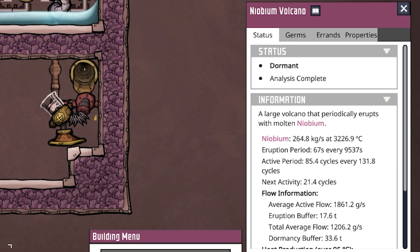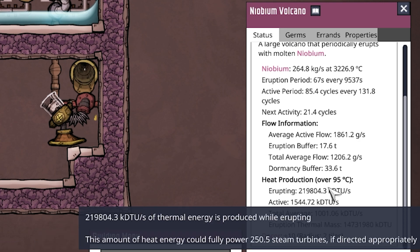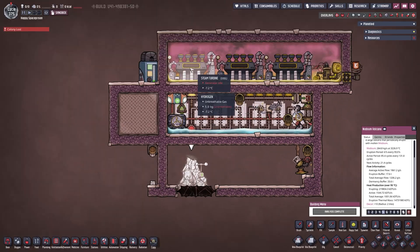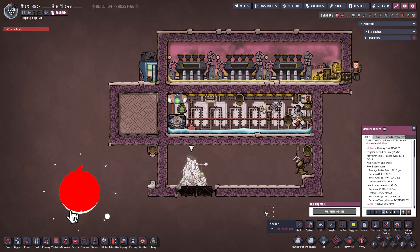We can see the active period is 85.4 cycles out of every 131 — pretty standard. In our flow information we can see that we would need a dormancy buffer of 33.6 tons of that stuff. The thing is though it literally doesn't matter, because this build here should prevent anything like that from happening.